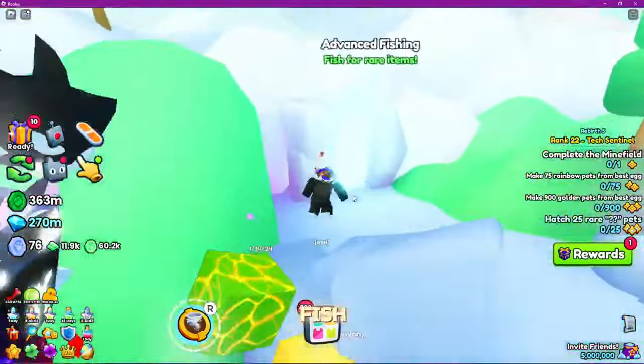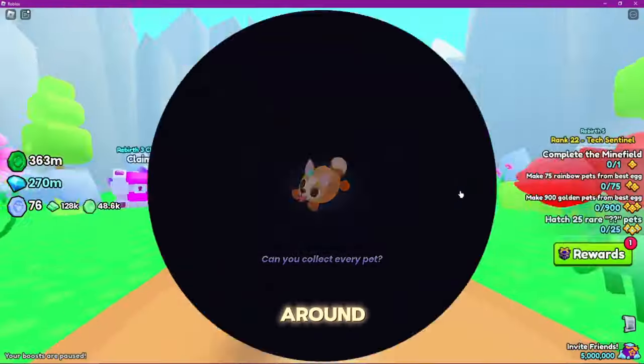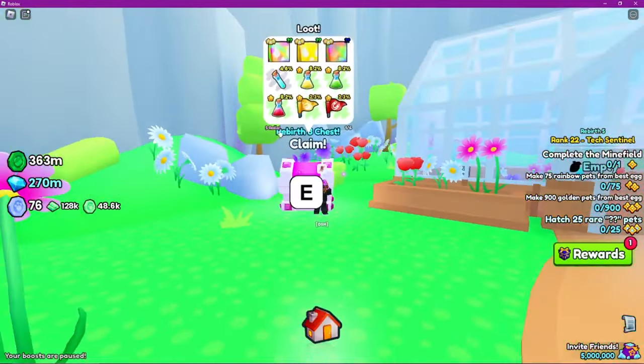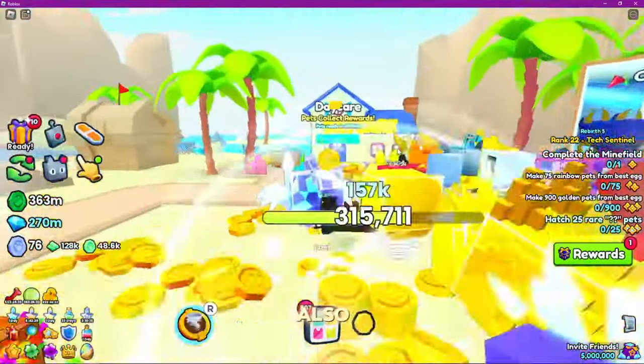You just gotta let it auto-click and fish automatically. Another free huge you can get is in the Floral area. There are a lot of rebirth chests around the world — I think there's one in one of the obbies. You can just keep claiming this chest every three hours and you get a chance to get that huge, which is pretty good.